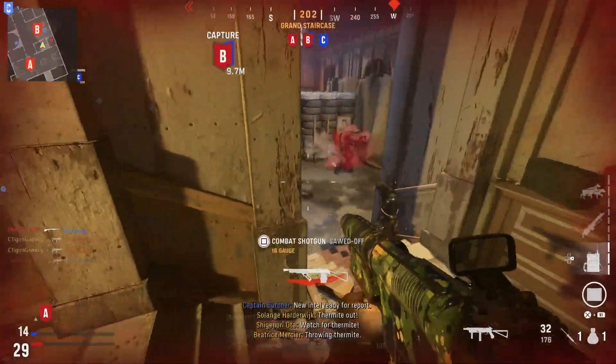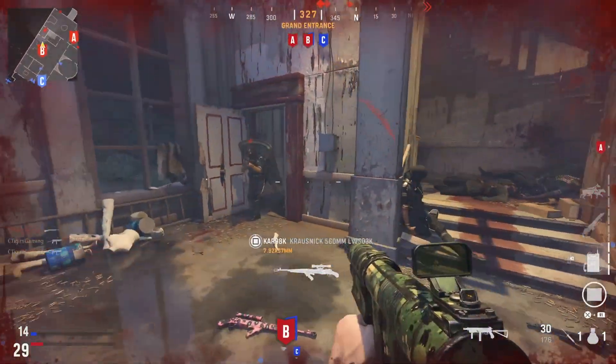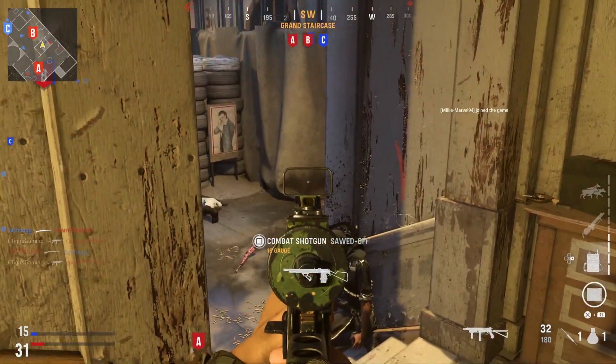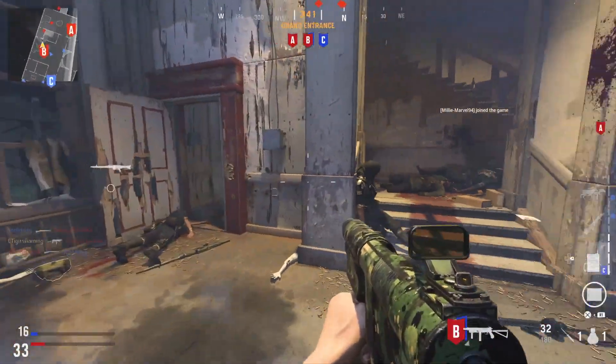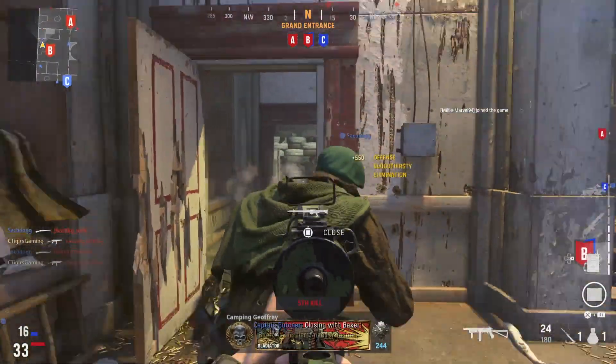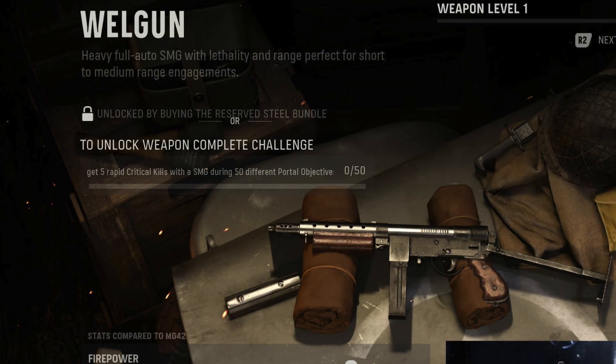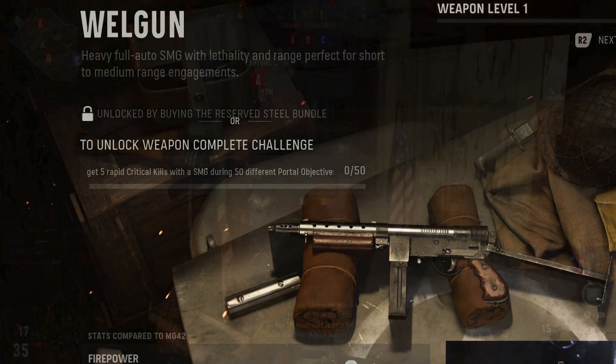As you guys know, the Welgun was a new DLC weapon added in Season 1 Reloaded, which means you can unlock it via a bundle or via challenge. I will always tell you guys to unlock it via challenge — it is not worth wasting money on this game. There are two challenges: in multiplayer you need to get 10 kills while aiming down sights with an SMG in 15 different matches, and for zombies you have to get 5 rapid kills in 50 different portals.